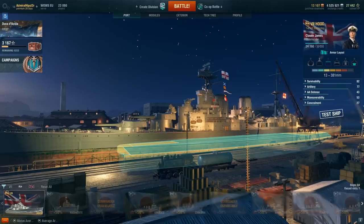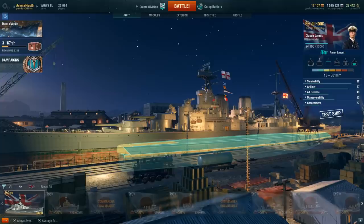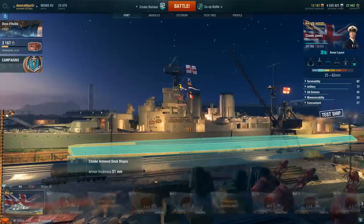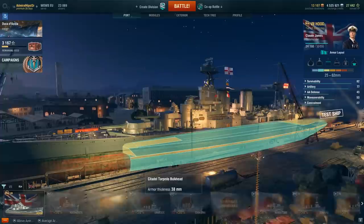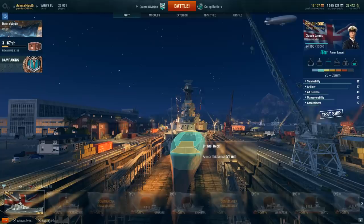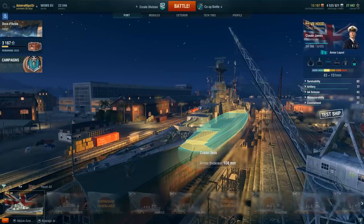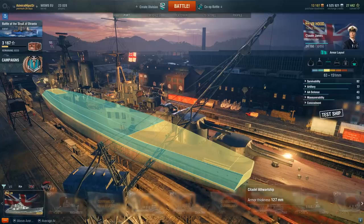Let's take a closer look at the armour, specifically the citadel placement on the Hood. You can see it's level with the boot topping — the black painted line representing the waterline at full load — which coincides exactly with the top of the citadel. So the citadel is difficult to hit. It also has a turtleback armour arrangement: the green angled and sloped sections at the sides are designed so that shells penetrating the belt will ricochet off. The problem is that those green sections are only 51mm thick.